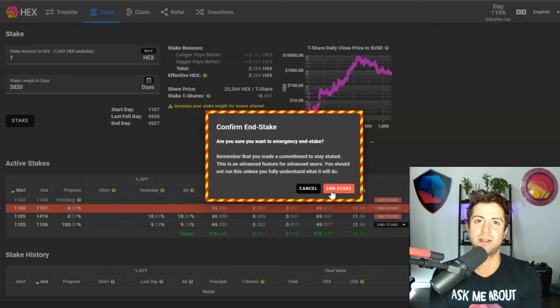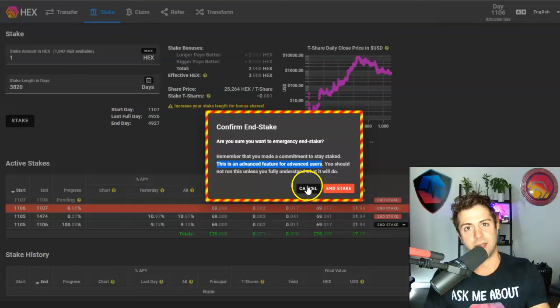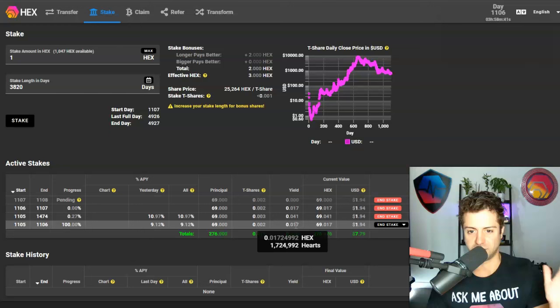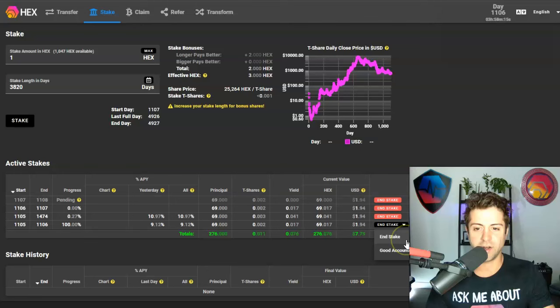Emergency ending is for advanced users only. When a stake is due, the red button turns black. Today my stake ended on day 1,106, and I can choose to end it safely. You also get a 14-day grace period where you are not penalized — so if your stake is due and you're on vacation, you have two weeks without incurring any late penalties.